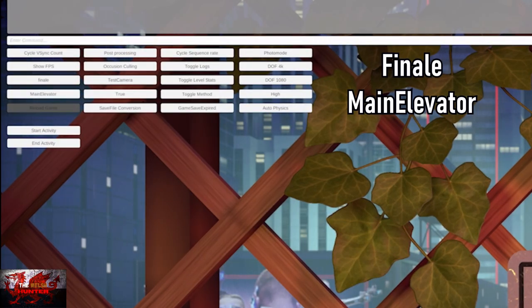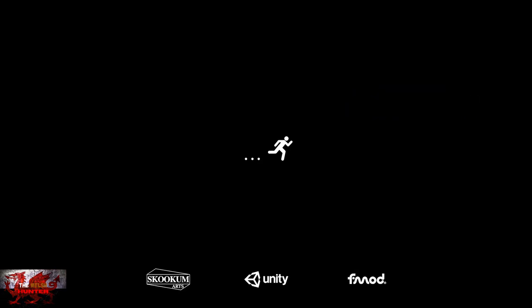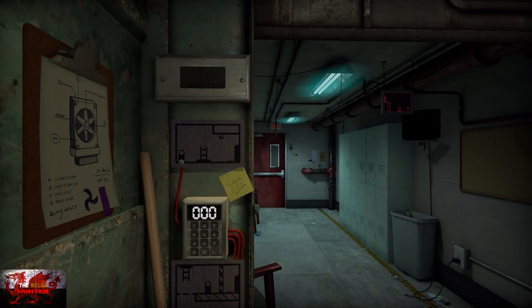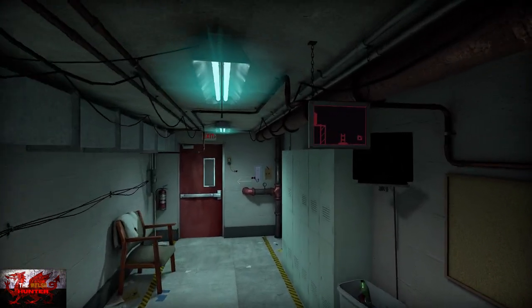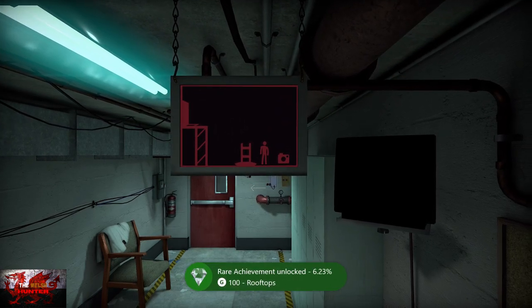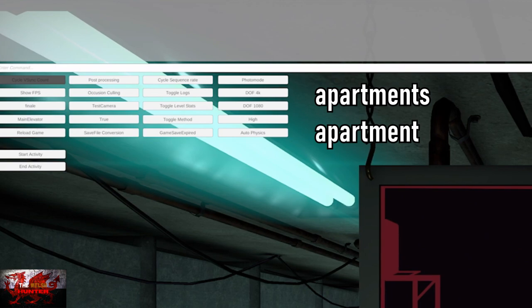Second to lastly, we're going to type in Finale and then Main Elevator. So that's Finale and Main Elevator. All we're doing here is just walking to the right and it will unlock again. Unbelievable stuff. What a start of the weekend.